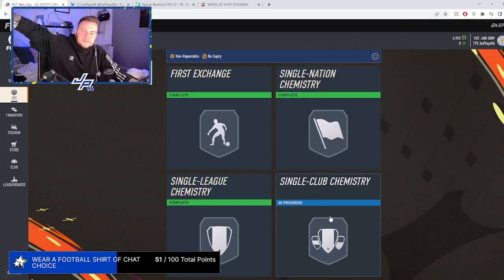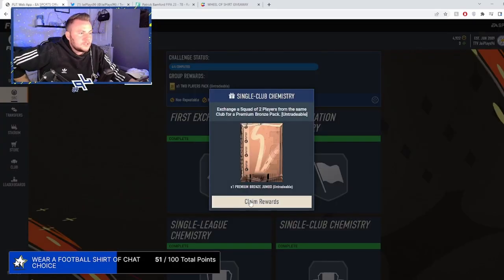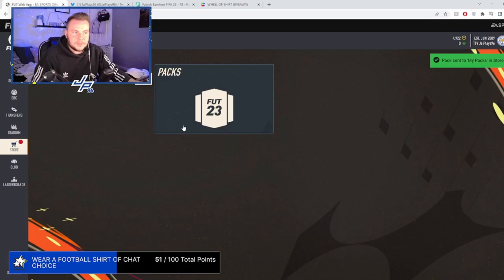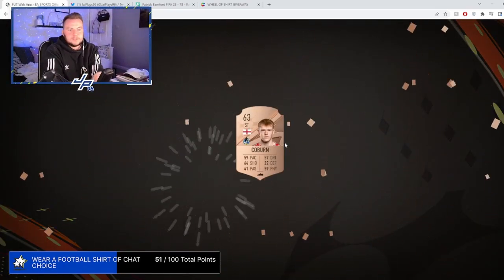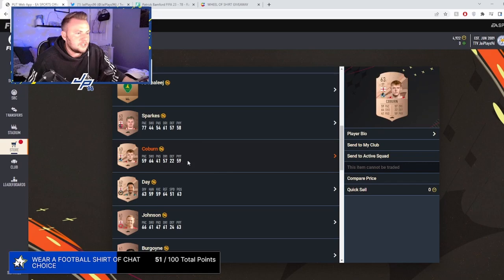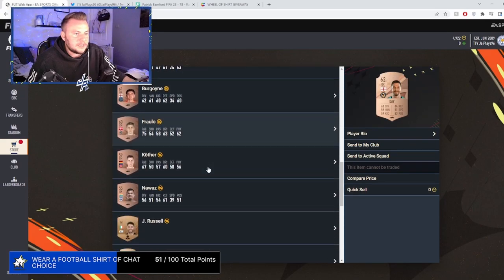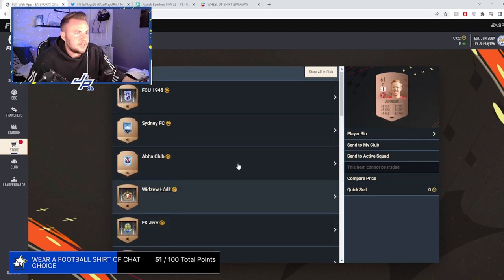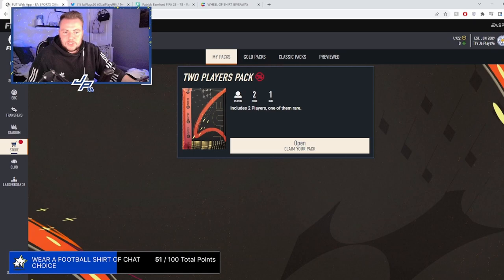So we just completed Foundations one — the last one to do here. We had to pay like 500 coins for the center mid. Premium gold and then a two-player pack — let's see what we get. Do the bronze pack first. We've got an English rare striker and an English rare goalkeeper as well — they'll come in handy.